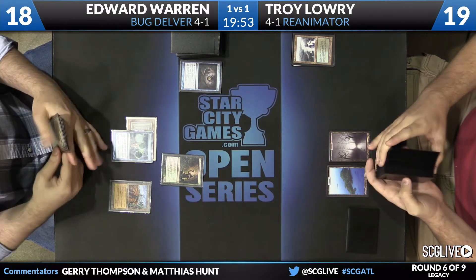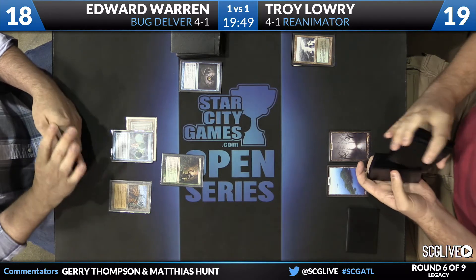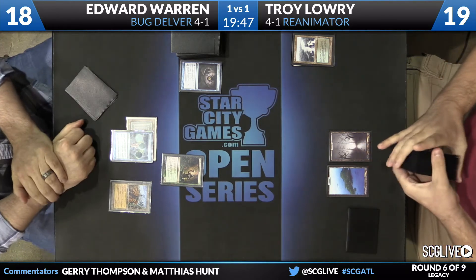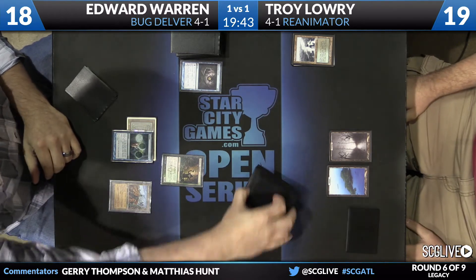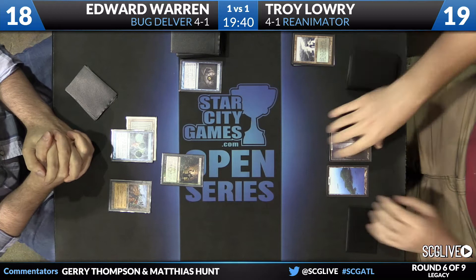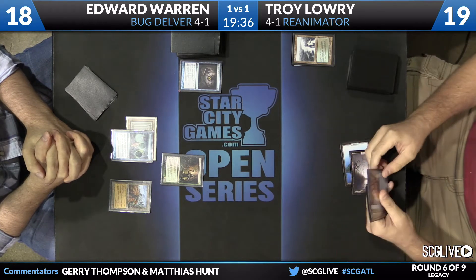Ideally, you're building up to three to cast Show and Tell. But you really don't want to give him an extra land for his Deathrite Shaman. This is something that Edward's done with Bug Delver — he took it in more of a tempo direction rather than playing cards like Hymn to Tourach that you sometimes see, or maybe Thoughtseize. He's on the four Stifle package, playing Gitaxian Probe, something you sometimes see out of Bug Delver.